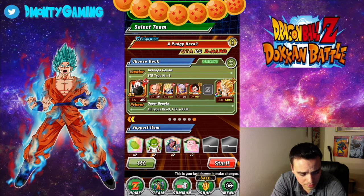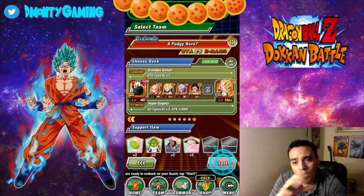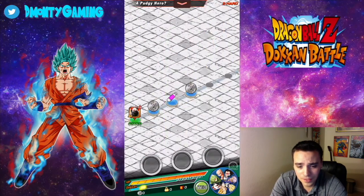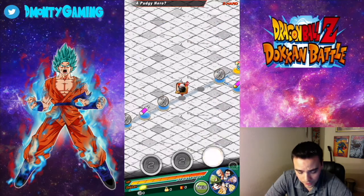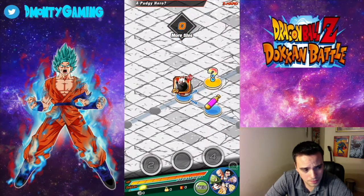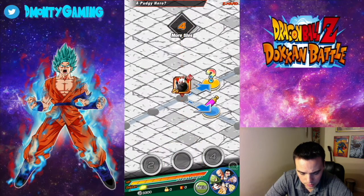As far as items, same setup as normal — King Yemma and Ghost Usher. You probably don't need that much utility. When running this team, your only source of damage is going to be Gogeta. Every turn, you want to set up the field for Gogeta. Make sure when Gogeta's there, he has the 6 ki he needs to super.